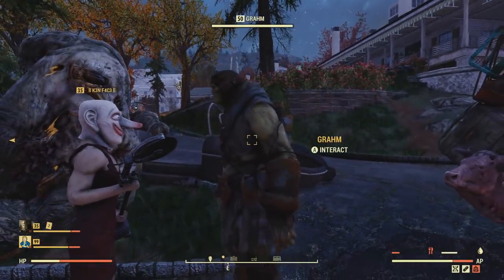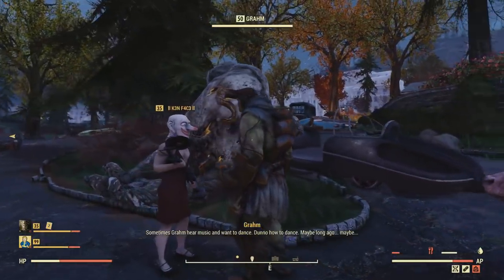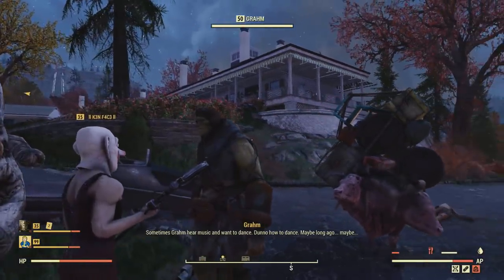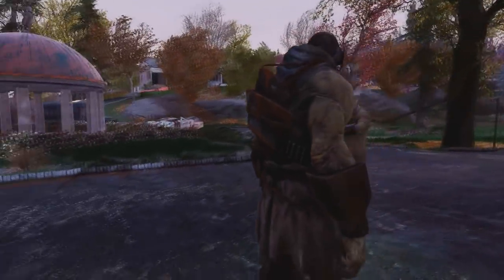Speaking of finding him, there is a map drawn up of Graham's routes that he typically takes, and it is very well done. It's still going to be very tedious trying to find him, but here are the routes you can take — the green is where he can be at, so pretty much anywhere. He'll be walking along the green lines on this map and he is not that simple to find. I'll leave a link down below in the description to the Reddit post that provided this map — it's pretty handy and it's the best thing we've got to find him so far.